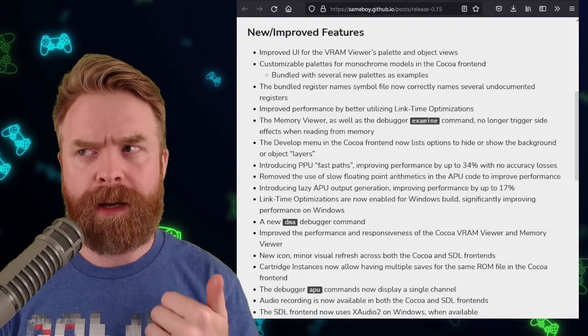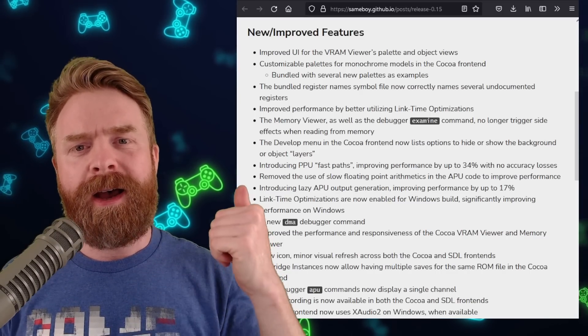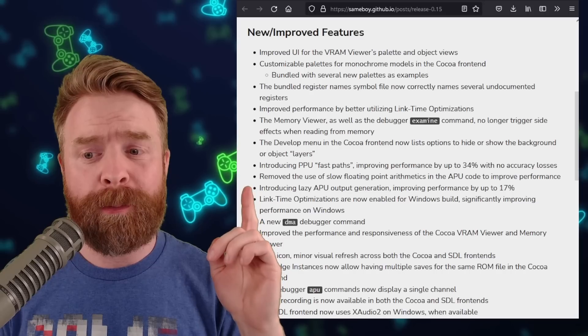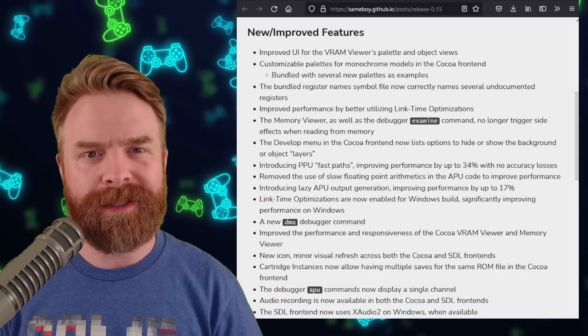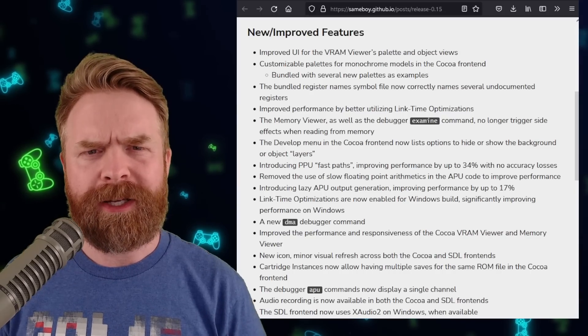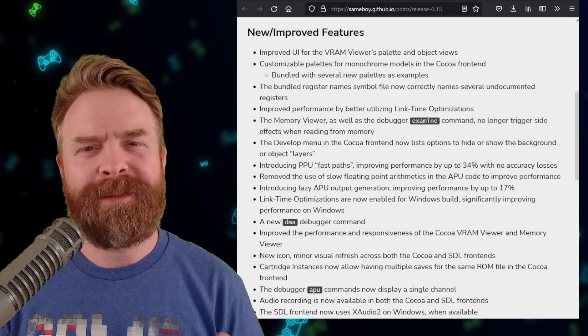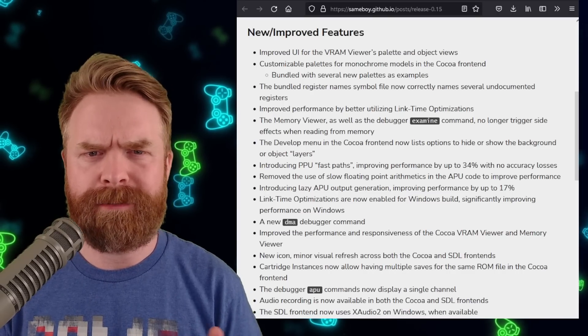There are a number of improvements, as well as some bug fixes and some new features. Among the improvements are some performance improvements — up to 34% with no accuracy loss. That is a pretty big improvement. Now, I don't want to say Game Boy emulation is strenuous by any stretch of the imagination, but if they can improve performance with no accuracy loss, why not do it?